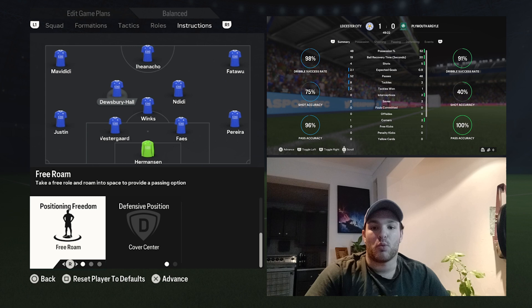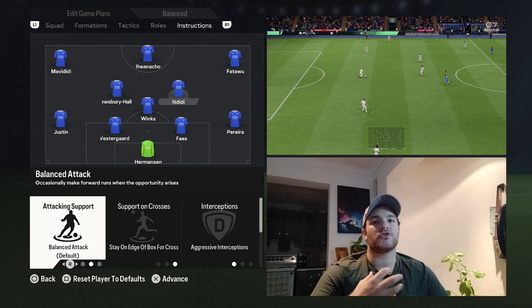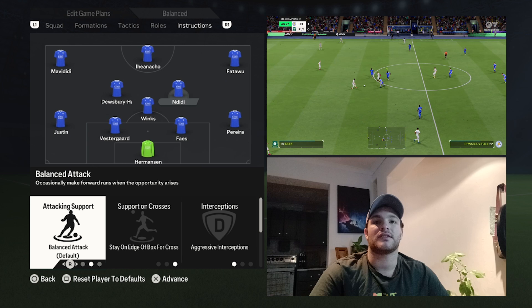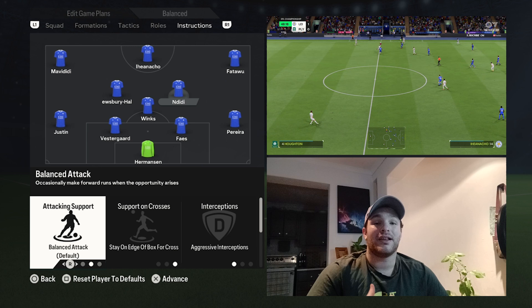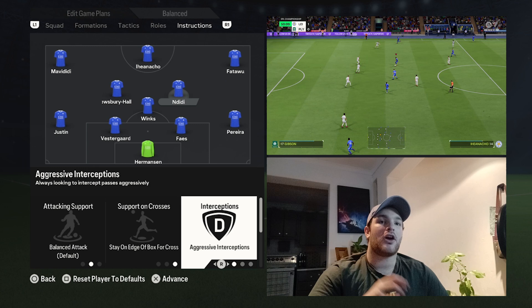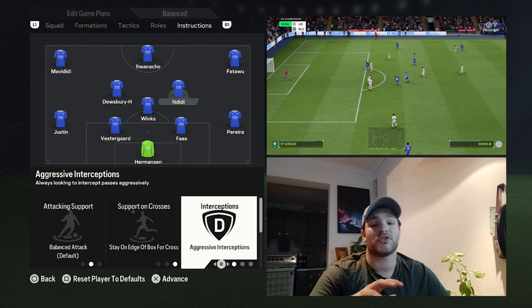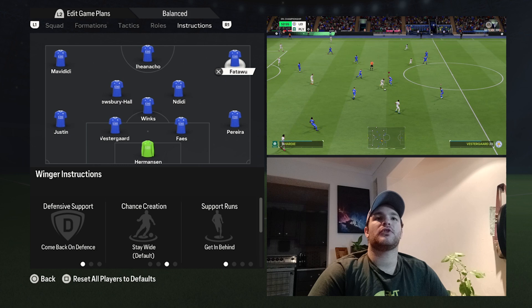Wilfred Ndidi has a more defensive structure. He's played very aggressively high up the field, winning the ball back and transitioning into quick attacks. Attacking support is set to balanced — sometimes making overlapping runs, other times linking up with Winks. Support on crosses is set to stay on the edge of the area. Aggressive interceptions are on, just like Dewsbury-Hall. Defensive positioning covers the center, and he's set to stick to position to remain structurally sound.